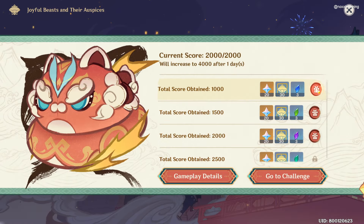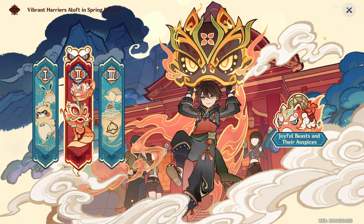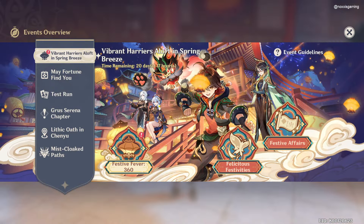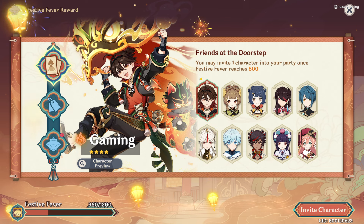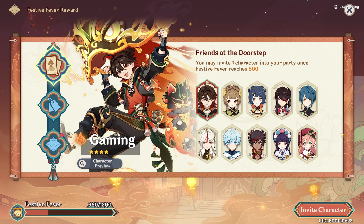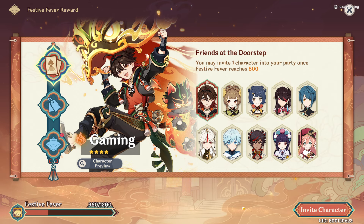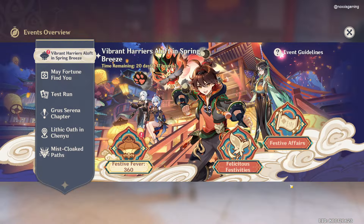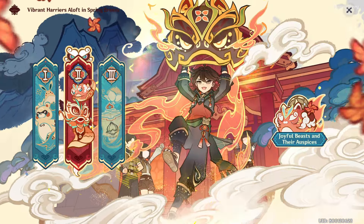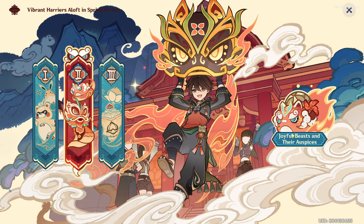So we have here our rewards. And I think once the event is done, we can select one character here to join our party. So that's it, guys — that's how you play Joyful Beasts and Their Auspices. Thank you for watching.